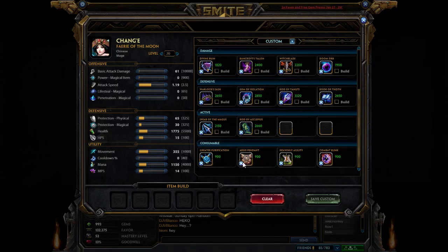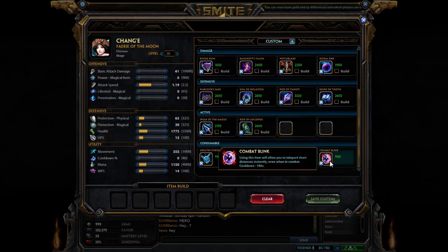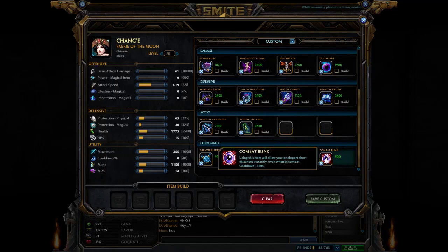As far as actives go, these are all very defensive, while Heavenly Agility can be a bit aggressive. With Purification Beads you'll be hard to kill. With Aegis you'll be hard to kill. With Combat Blink you'll be hard to kill. With Heavenly Agility you'll be hard to kill, and the 25% increase to healing will be great for your team. When you stun an opponent and give your team speed, you'll completely devour your opponent. With these actives, you'll be virtually impossible to kill — that's what's so advantageous about Chang'e's build.